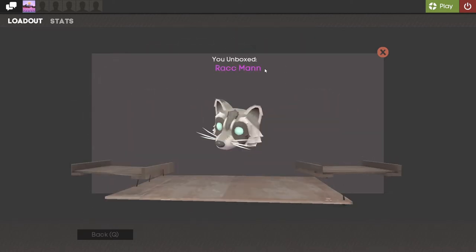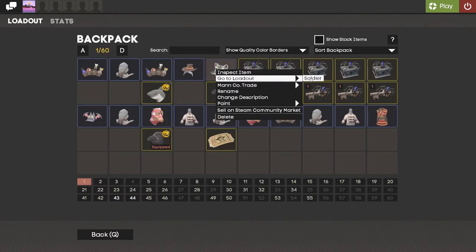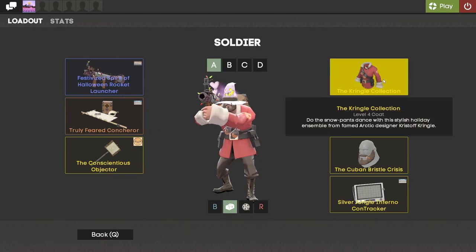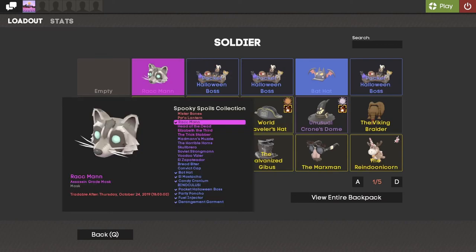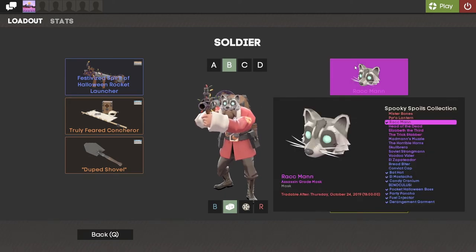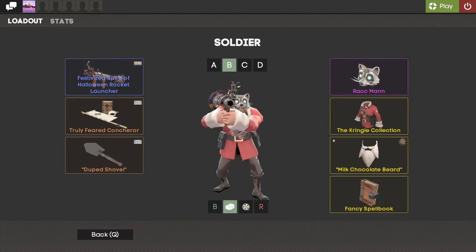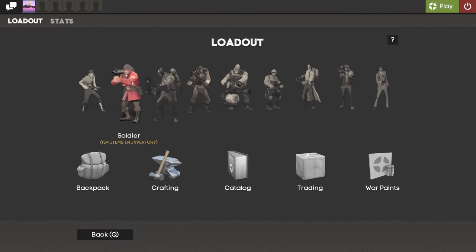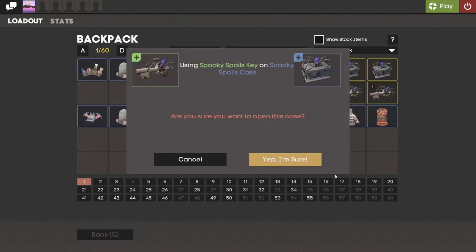We got the Avian again, and the Rack Man — nice. Let's see if this is a hat; it's for the Soldier. Let's put this on — oh, that is a head, not a mask necessarily, but that's cool, I like that a lot. I'm pretty sure you can get this in unusual form, which would be pretty cool. At least we got something to switch it up.